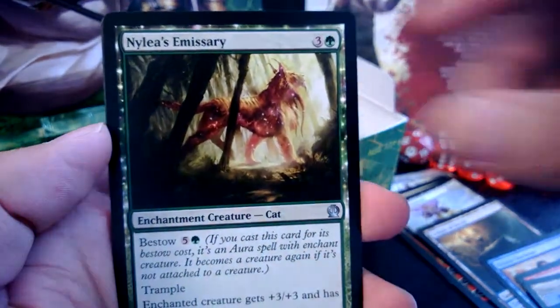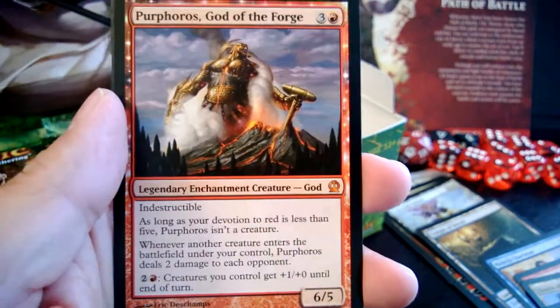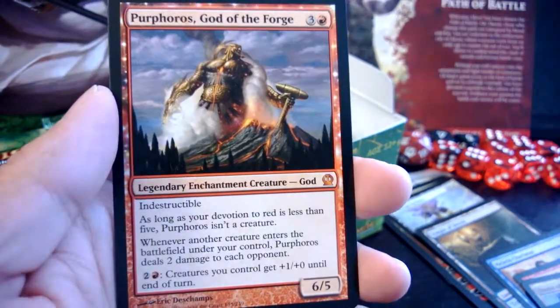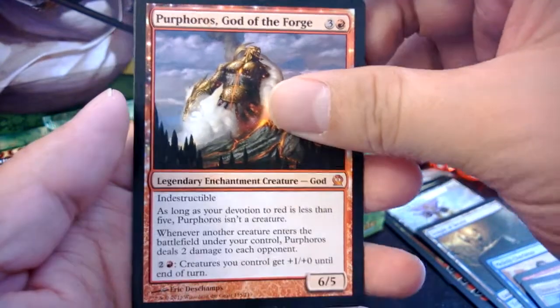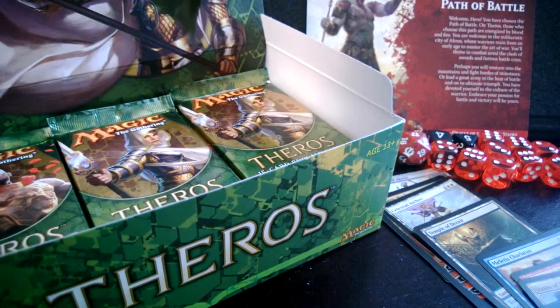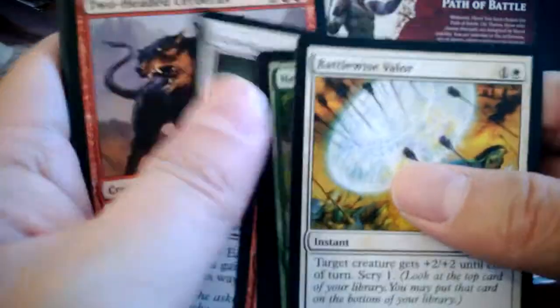This pack has Stoneshock Giant, Nylea's Emissary, Favored Hoplite, and — ta-da — Purphoros, God of the Forge! This is actually my first god pulled from a booster box. I did get Heliod from the devotion to darkness intro pack, and Purphoros at the pre-release, so technically I'm now in possession of three gods. This one goes perfectly in my current red deck — exactly what I was looking for. Ten packs in, three mythics, all good mythics!